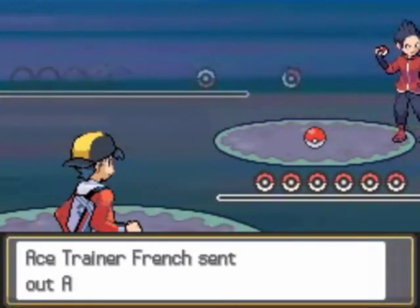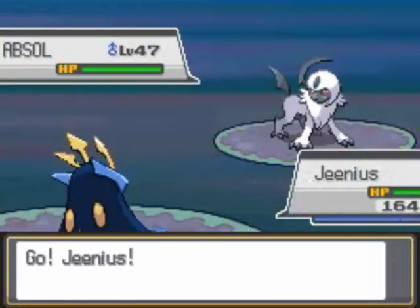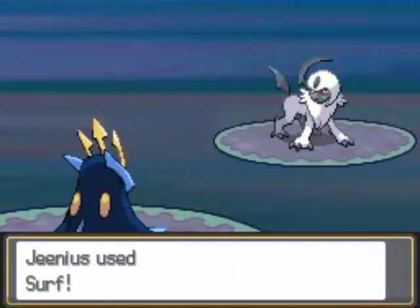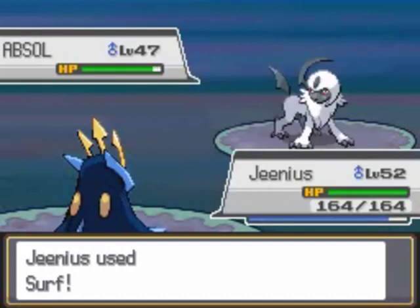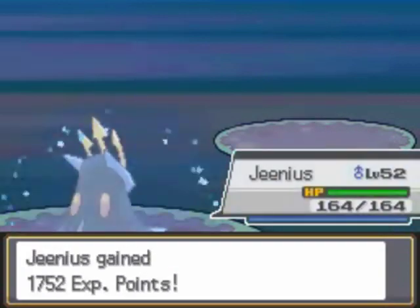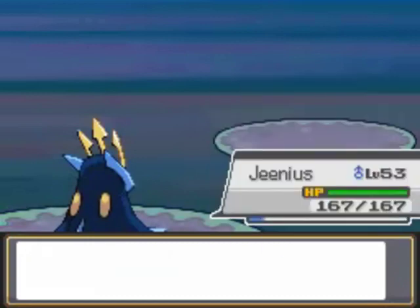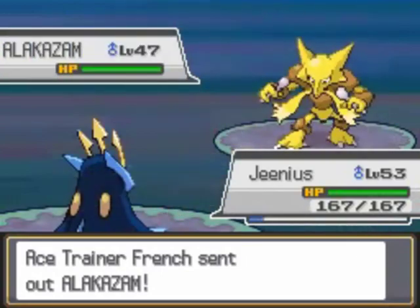Talk about extra douchey. Douchey with a side order of douche fries. Where am I even going with this, guys? We're gonna surf the Absol. We're gonna level up from this and then just switch out to someone and begin to go from there. Absol goes down. We already know how powerful Absol is, but he really doesn't have anything that can touch Genius. I'm not gonna get anything good for Napoleon at this point - I pretty much have Napoleon's final moveset.